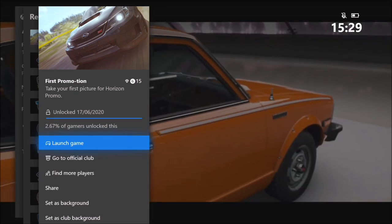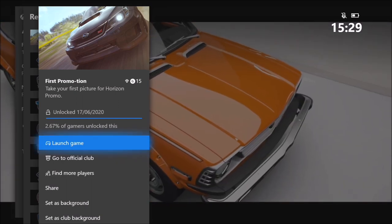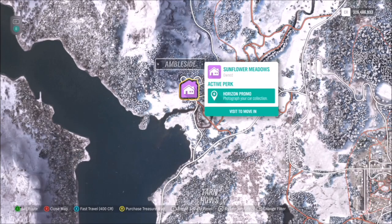Moving on to First Promotion, it wants you to take your first picture for Horizon Promo. Like I said, you need to own the Sunflower Meadows house to unlock this achievement. Once you've purchased the house, all you have to do is take one photo of any car and you'll unlock your first Horizon Promo photo. It's a really easy one — I unlocked it as soon as I logged in.